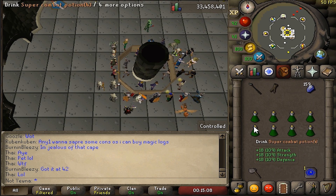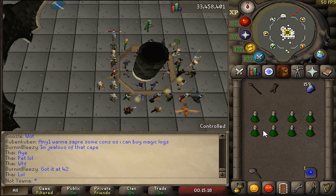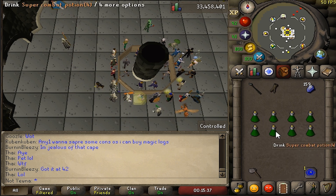I have 8 super combat potions in my inventory and this would usually last me until my inventory would fill with runite ore. Sometimes my inventory would fill with runite ore a bit earlier than I ran out of these super combats. The way I use them is that when the boost disappears completely, that's when I drink another dose. That's why 8 is enough.